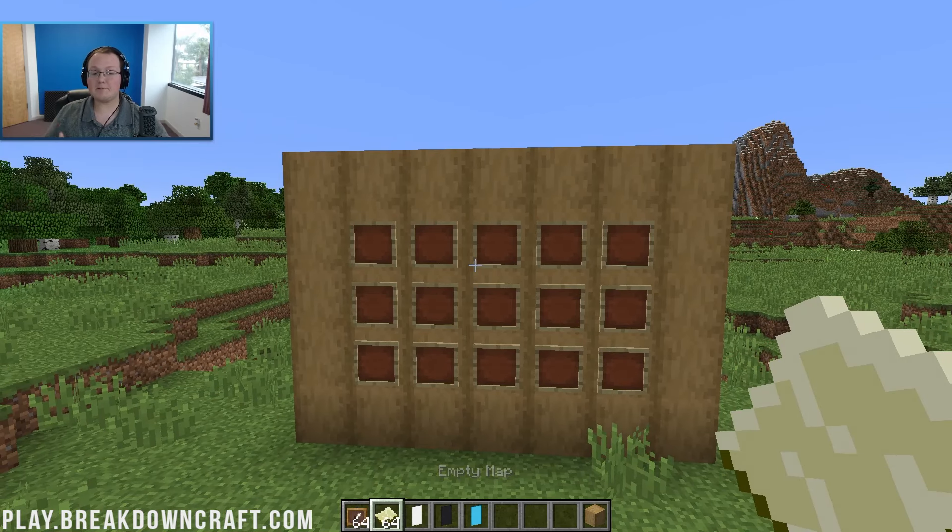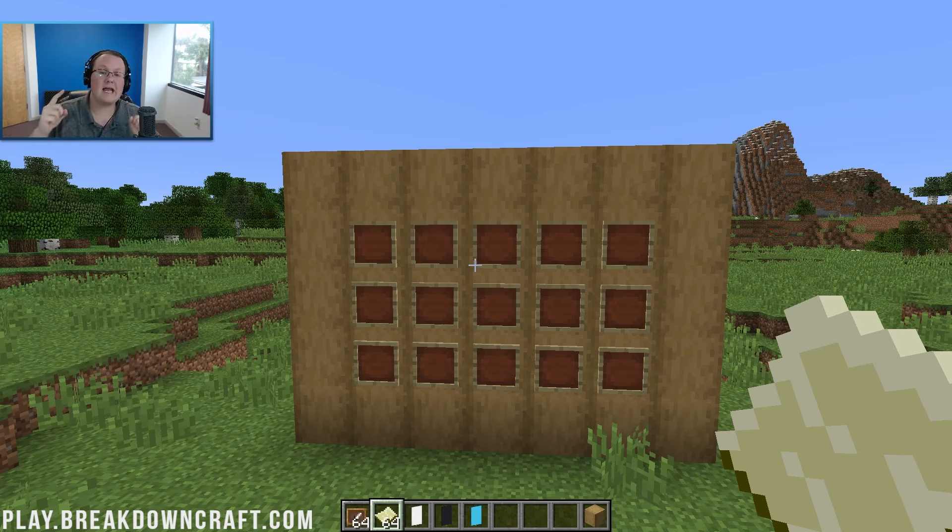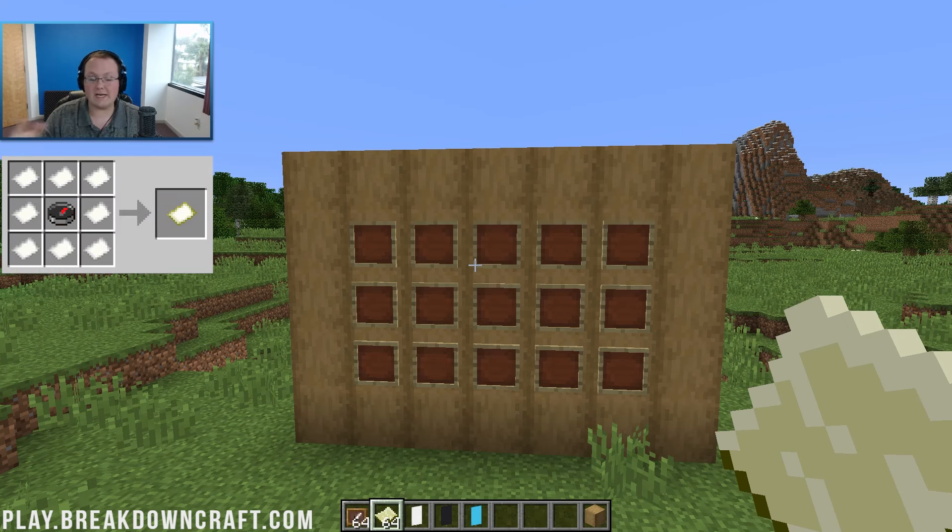Then we need empty maps. Empty maps are made using a compass and paper — put the compass in the center and paper all the way around it. You can see on your screen the recipe for paper and for a compass. Paper is just sugarcane in a line, and the compass is some redstone and iron. Then you combine those to get your map.